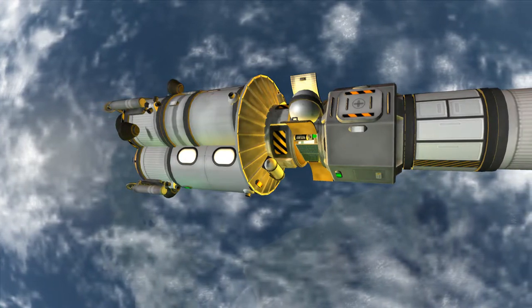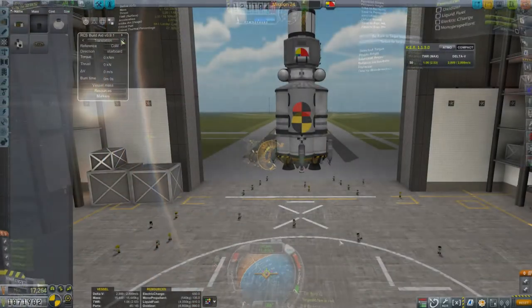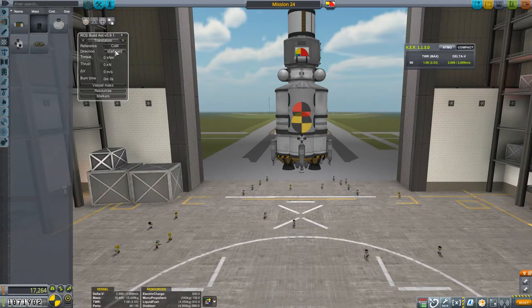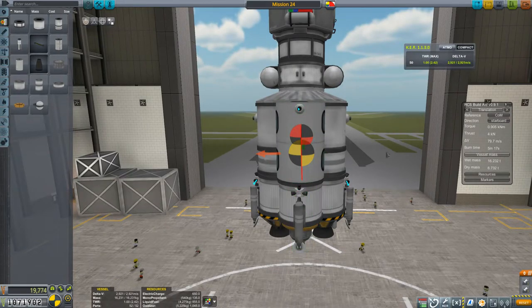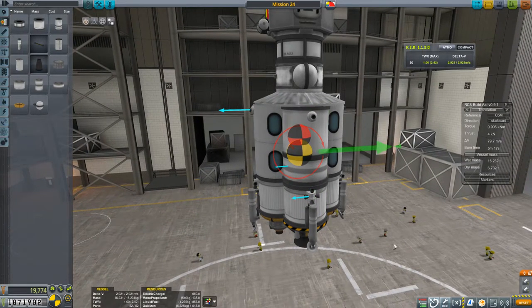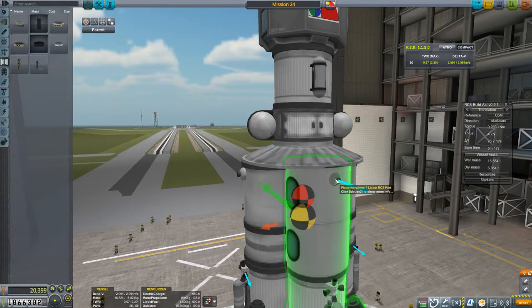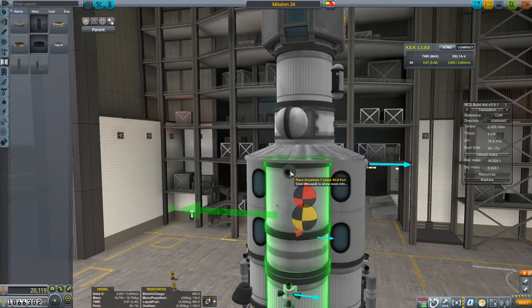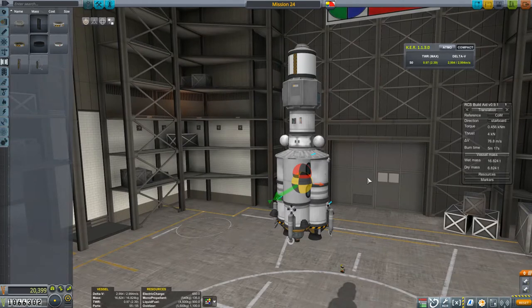Thrust is provided by a set of RV-105 RCS thruster blocks and another set of four Place Anywhere 7 linear RCS ports. When placing RCS thrusters, there are a few things to think about. First, use enough of them so that you get balanced thrust in all six directions: forward, aft, starboard, port, ventral, and dorsal. Second, try to position the thrusters on the widest parts of the ship, away from the central axis — this maximizes the torque you get when adjusting attitude, which is pitch, yaw, and roll. Third, center lateral thrust around the center of mass, remembering it will move as fuel levels change. This minimizes torque when translating. As the reaction wheels in KSP are pretty powerful, you can get away with being quite far from perfect. A great mod for helping with all this is RCS Build Aid — it gives you torque, thrust, and even delta-V in all directions and attitudes. I highly recommend it.